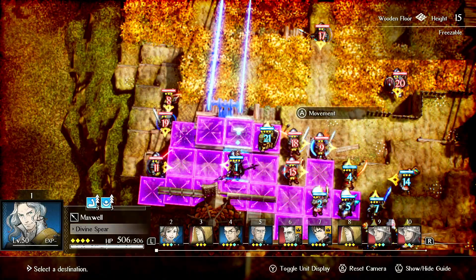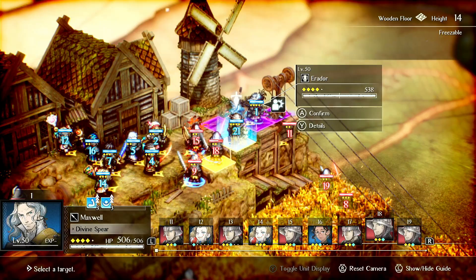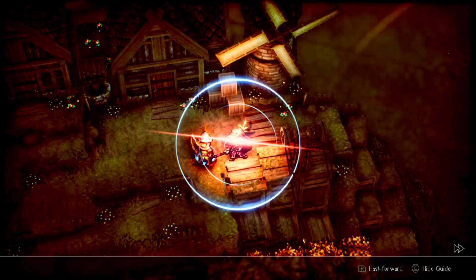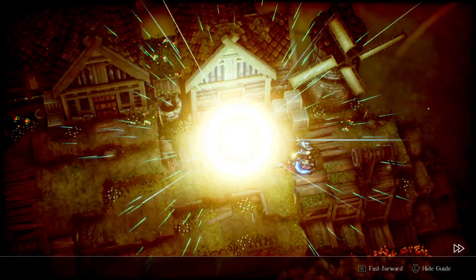You can see we're going to get some back crits, though unfortunately there's too much height elevation change here. I'll show Triple Thrust instead. Triple Thrust is good for single-target damage, and it's also really good on mages — it usually does 50 to 80% of their health on a back crit. And then I'll have Medina fast-act him just to show some other abilities.